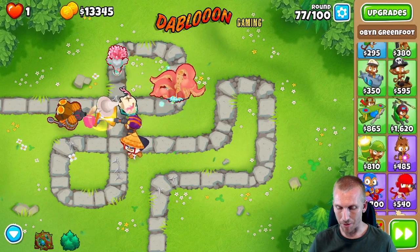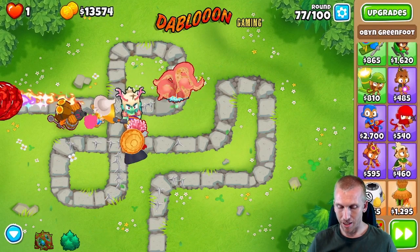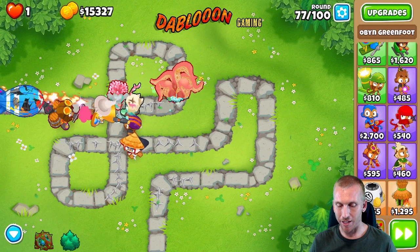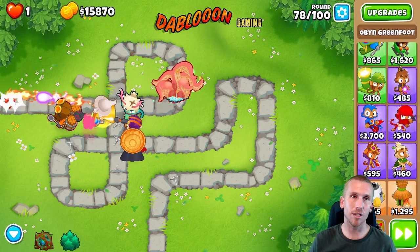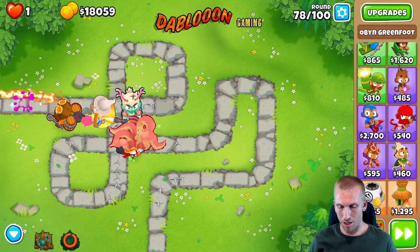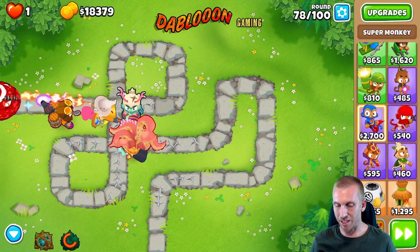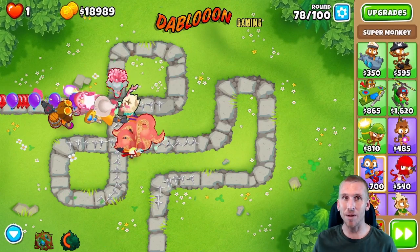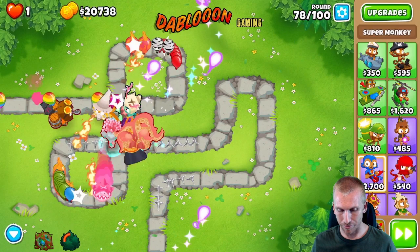Now it's all about getting more popping power because that purple BAD is going to come out and do some harm. Purple can't be hurt by anything — he can't be slowed down with bombs, frozen abilities, or ninja slowdown abilities. So you're pretty much at a loss with him directly. We're making a lot of money here, so we could go with the super monkey. I like the Apache personally — he's not as strong but he follows them around the entire map, so compared to the Sun Monkey hitting in certain areas he probably pops out a bit stronger overall.